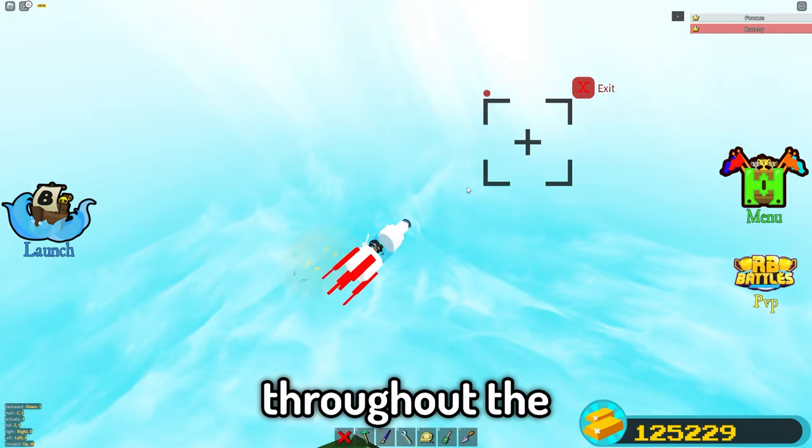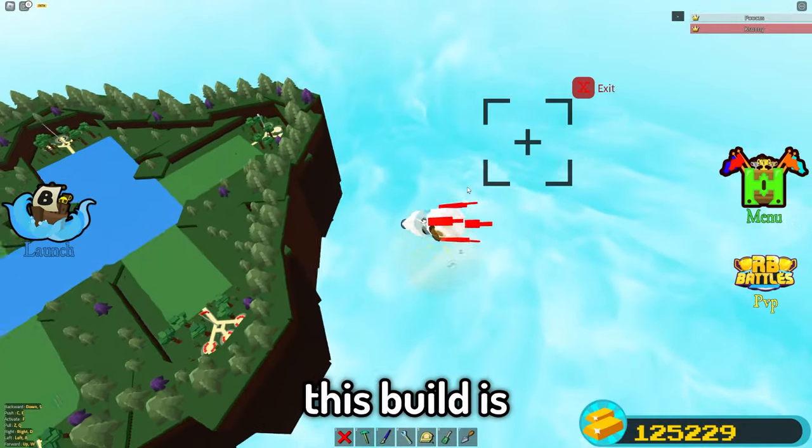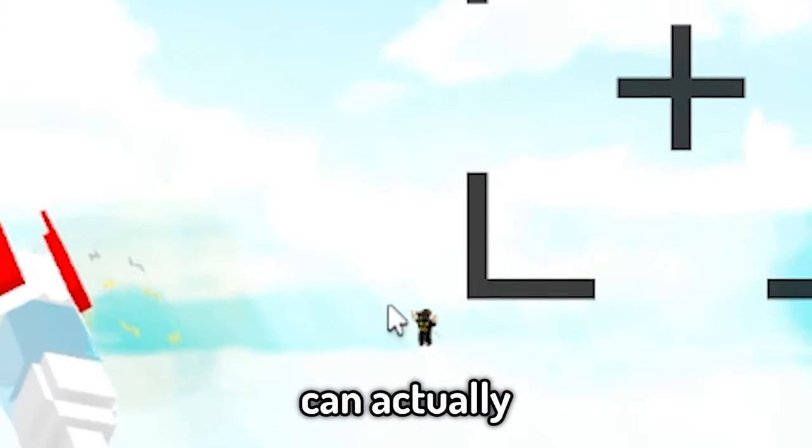Today, I built a working RC rocket ship inside Build-A-Boat for Treasure. Rocket ships are pretty cool, but having a mini RC version for yourself is even better. This RC rocket can take you anywhere throughout the Build-A-Boat map. You can kidnap people and make it to the end almost every time. This build is mobile-friendly, so all you mobile players can actually build it.